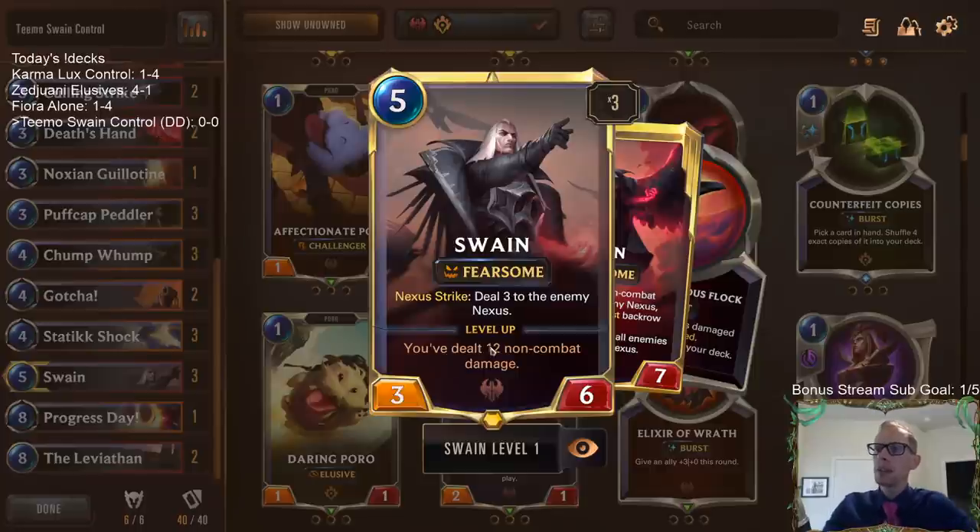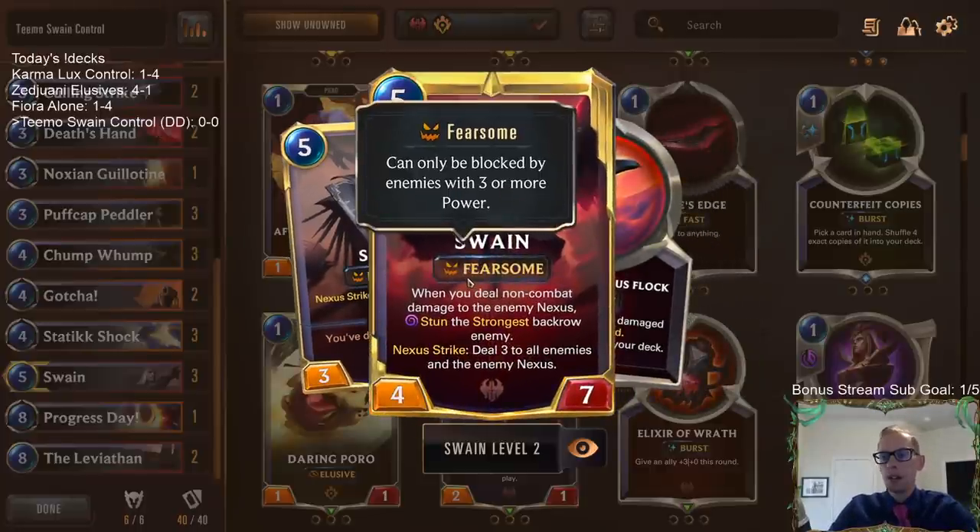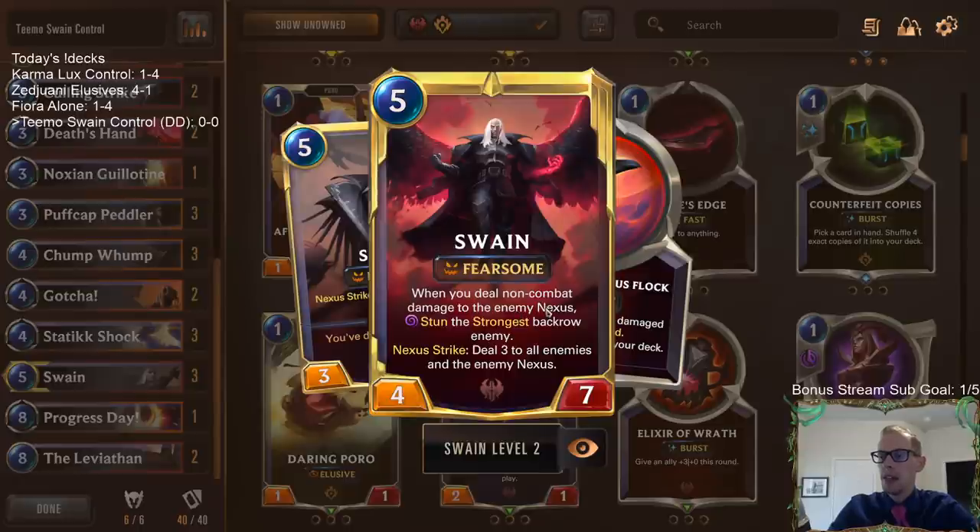Whenever we have a leveled-up Swain, the reason why Leviathan is so good with Swain is because it does non-combat damage to the enemy Nexus three times, and so it stuns the strongest back row enemy three times.